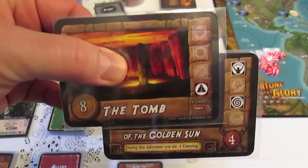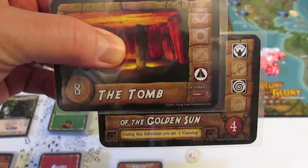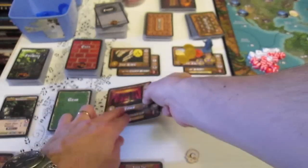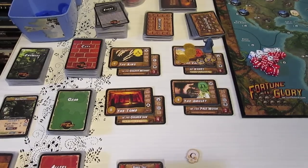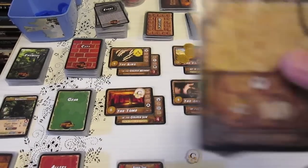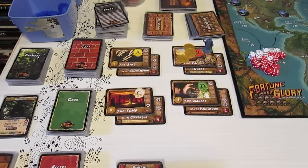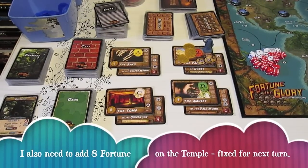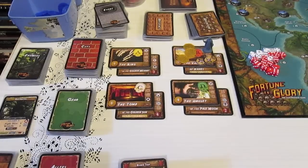The new artifact is a temple worth eight fortune — the Tomb of the Golden Sun. During this adventure, you are minus one cunning. We place it out and draw its location: the heart of Africa, a dense tropical area. Anyone trying to find it will need to make a roll just to locate it.